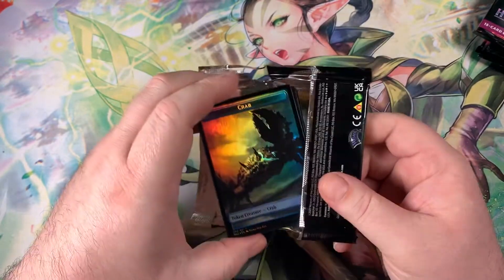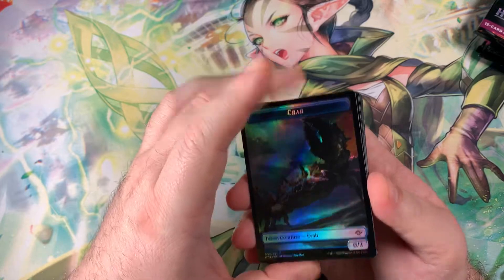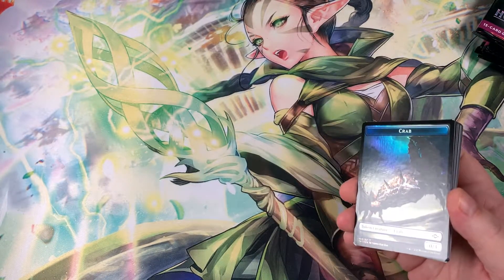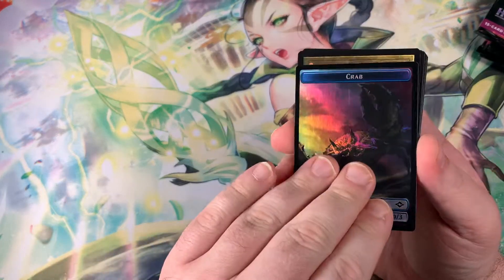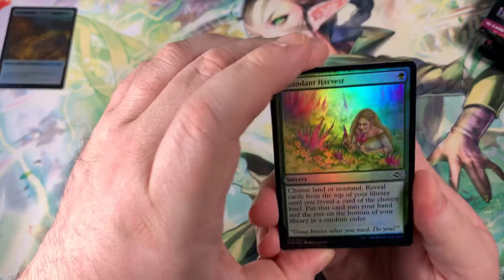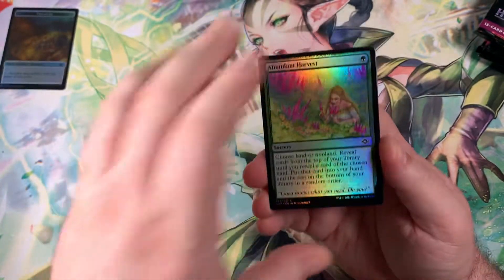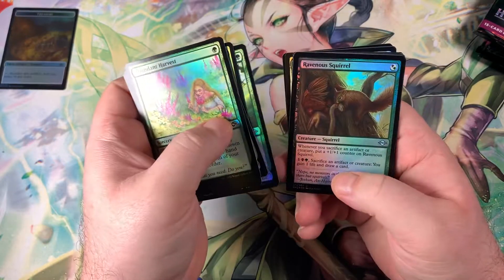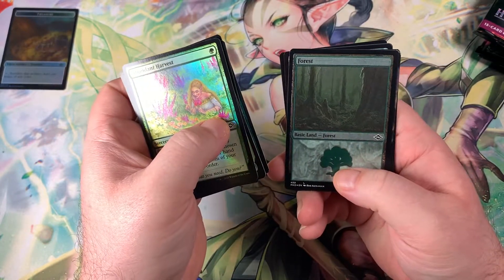Let's try to get the Pact of Negation, let's try to get the Urza's, let's try to get the Ragavan! Why can't I get Ragavan? I can't get him! Oh, that's a nice treasure. We're getting into this — another card my friend Colin's going to want to steal off me, Abundant Harvest. Getting through a Scurry Oak, Ravenous Squirrel — a lot of the cards that I have in my Chatterfang deck.